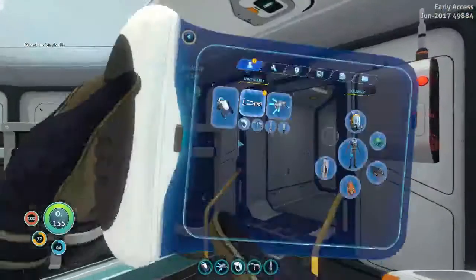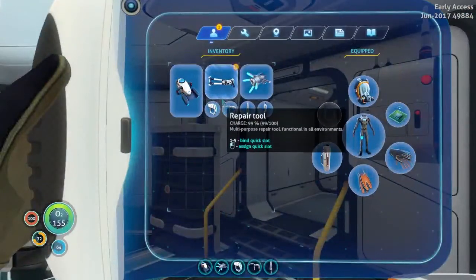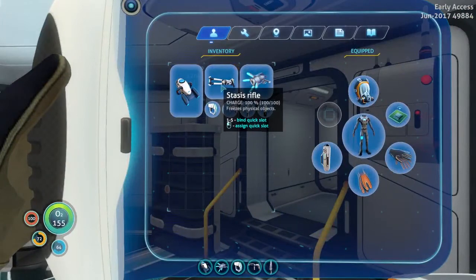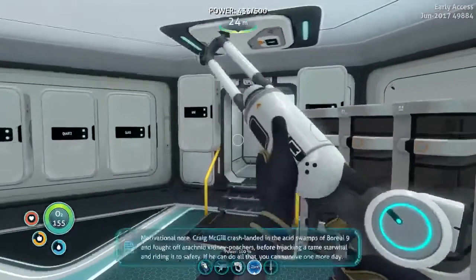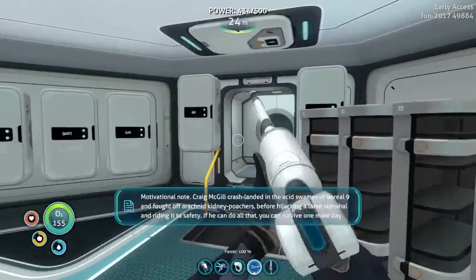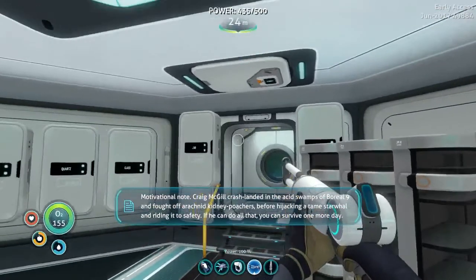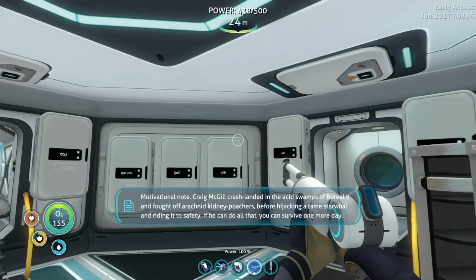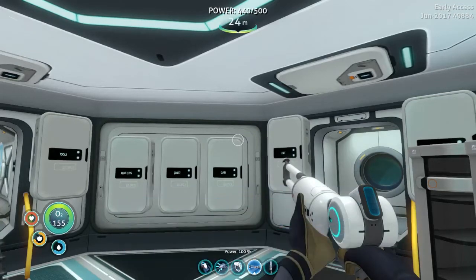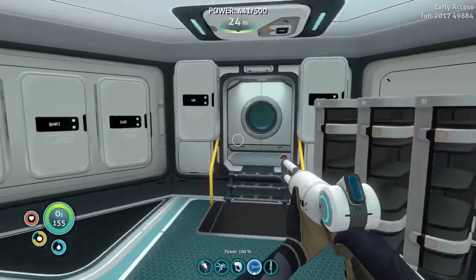Okay, let's see. I want to put this on number four. And this thing is awesome. Motivational note: Craig McGill crash landed in the acid swamps of Boral-9 and fought off arachnid kidney poachers before hijacking a star wall and riding it to safety. If he can do all that, you can survive one more day. Okay, thank you.